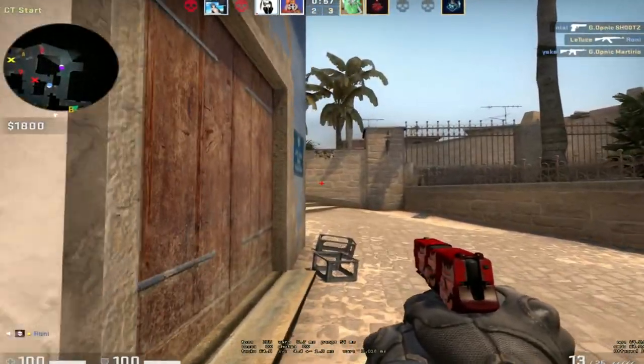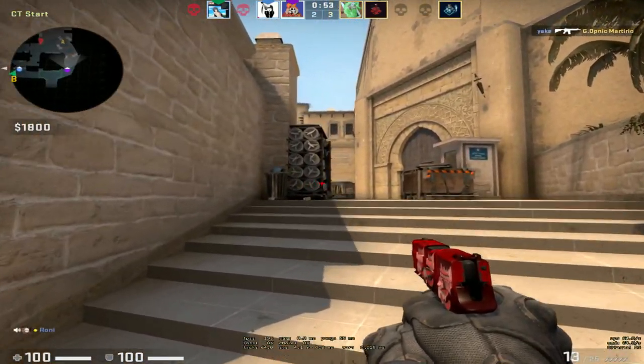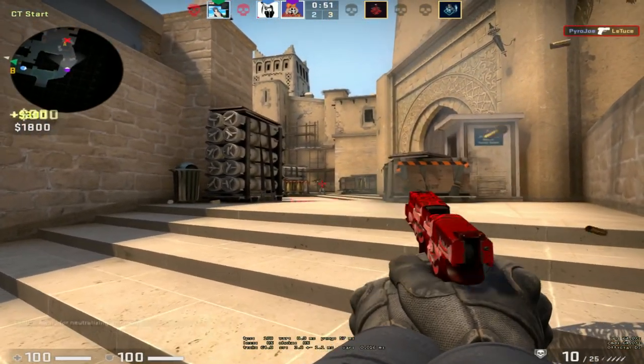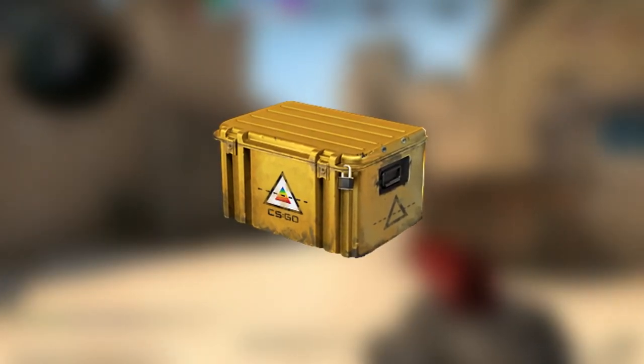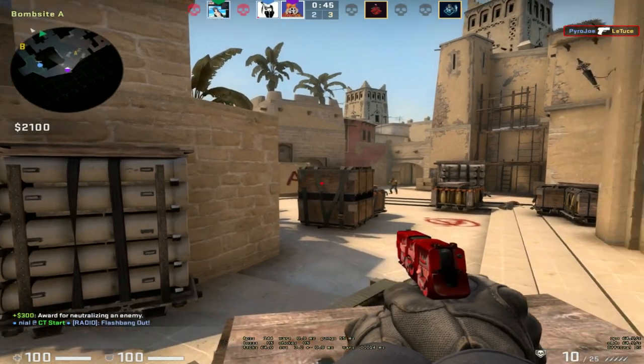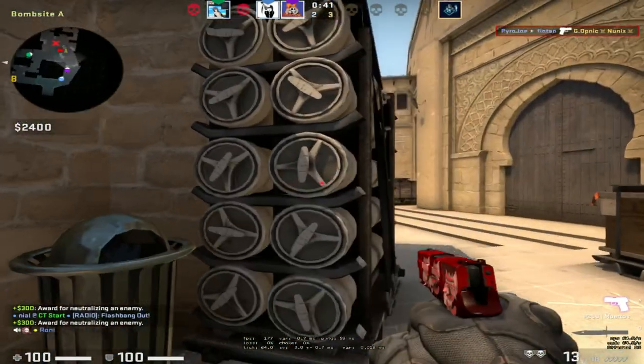Hey guys, what's going on? My name is Joe and welcome to a brand new video. So yesterday, CSGO dropped an update. This update included the Prisma case which has 17 new weapon skins in it. Today I'm going to be going through each of the new weapons from the case, showing them in-game and just giving my opinions on them.